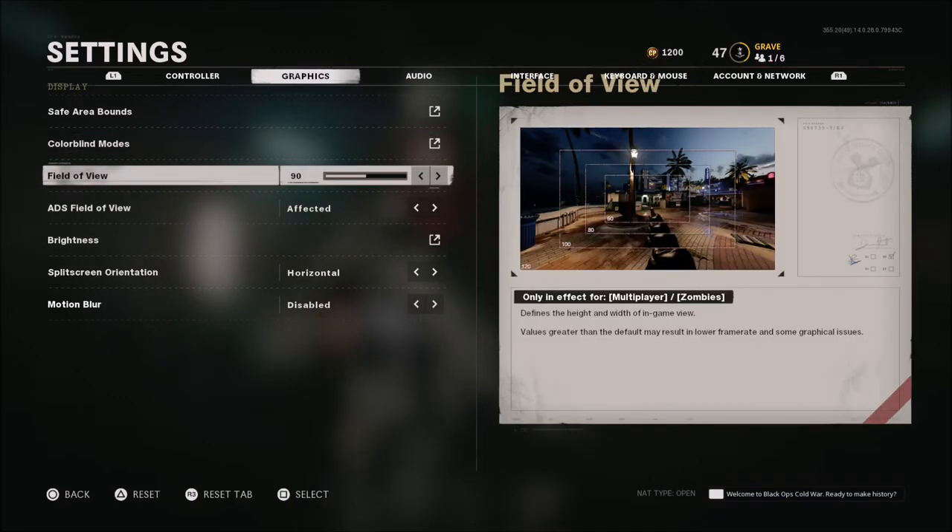Field of view — I'm on a day one OG PS4, so I play on 90. I feel like the original PS4 does not work very well above 90; I tried 100 and it still drops frames. If you're on PS4 Pro, Xbox One X, a new gen console, or PC, I would recommend going 100 or higher — start at 100, go 105, 110, up to 120, whatever doesn't cause frame drops or screen tearing. But if you're on an old school PS4 like me, 90 is about as good as you can get.